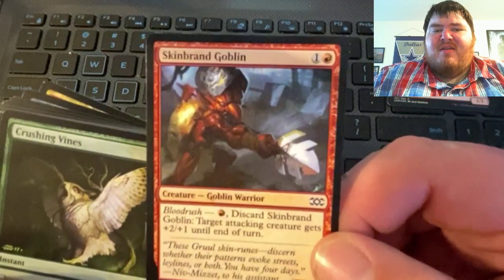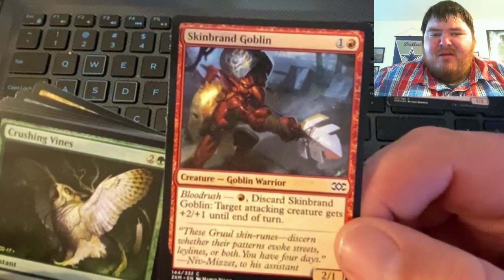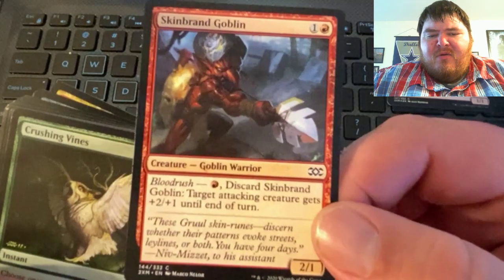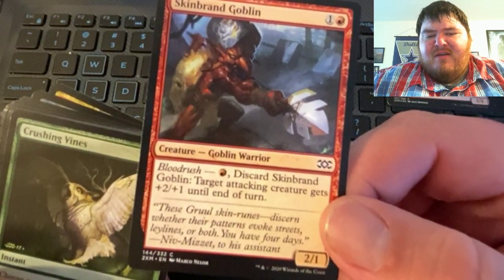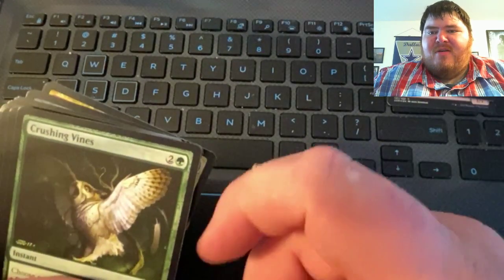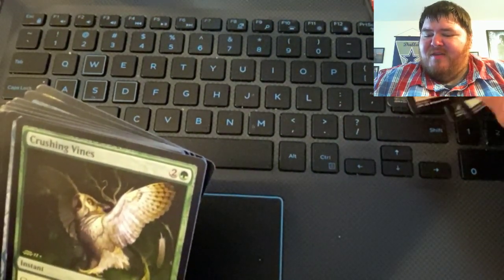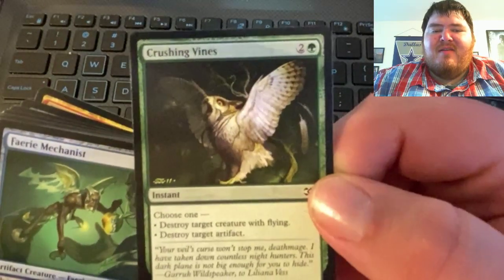Since I'm running a red, black, white commander deck — we have Skinbrand Goblin. I don't know what bloodrush is, but this card gives target attacking creature +2/+1 until end of turn. I was thinking that wrong — I thought that went to an opponent's card, but that wouldn't make sense.